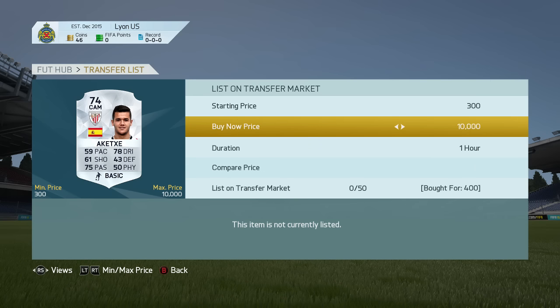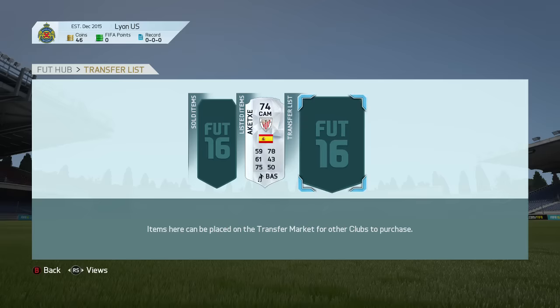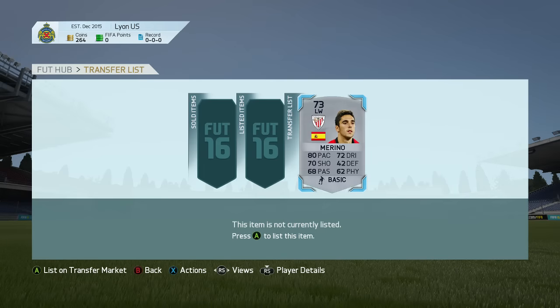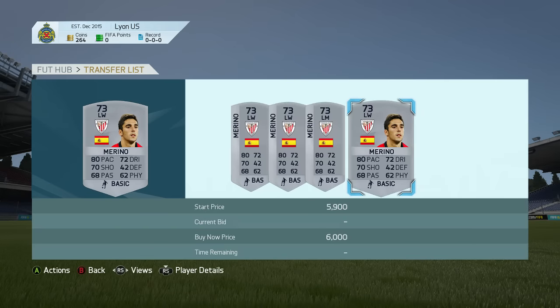What's up guys, it's Ruki again, welcome back to another trading tool player in a day. This one is actually going to be Man of the Match Su Sueta — I believe that's how you say his name anyway. Obviously as you can see, we started off with 400 coins, carrying on from the info on Dzeko, and I got a pretty decent deal on that cam there from Bilbao, which is the club that Su Sueta plays for.